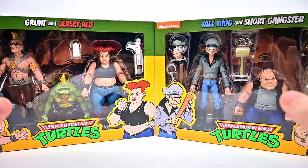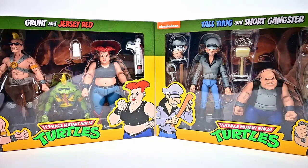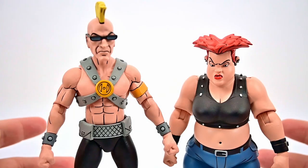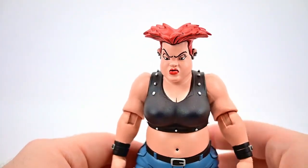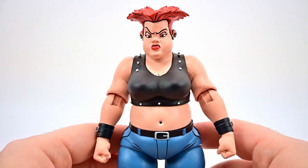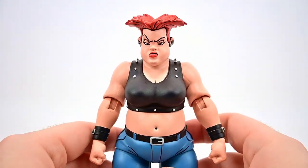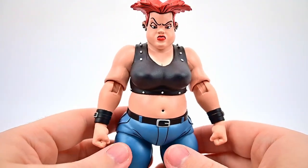With these two packs I'd throw them together since they all fit together, and I'm excited to check them out. Let me get them open out of the box and we'll take a look at them together. We'll start with the Grunt and Jersey Red two-pack, starting with Jersey Red since she doesn't mutate. She's a member of Bebop and Rocksteady's gang under their leader Lug Nut, and doesn't get mutated at all throughout the series.